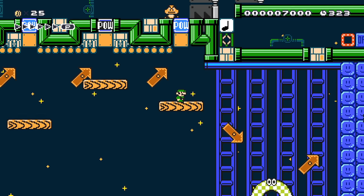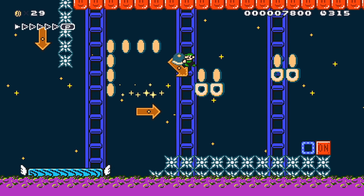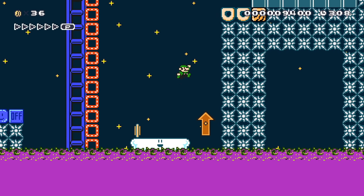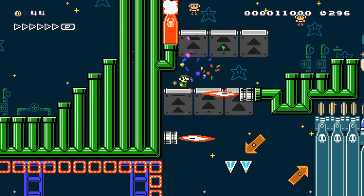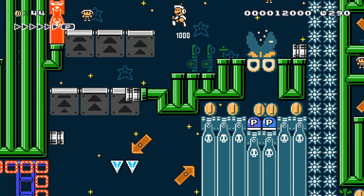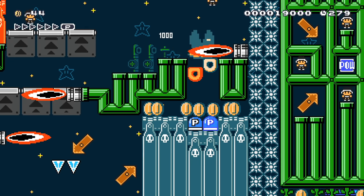We gotta do this again. This is where we pretty much died last time. I don't understand 100% where we're going. Find a checkpoint! Hammer suit would be nice. A hammer suit cannot kill the muncher as far as I can tell. So how do I do this? Oh, I have to hit the POW block. Okay, we hit the P-switches.